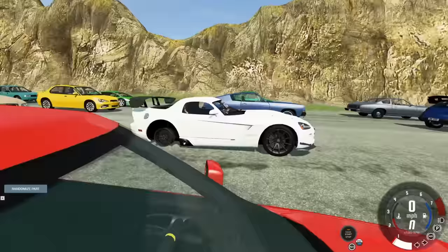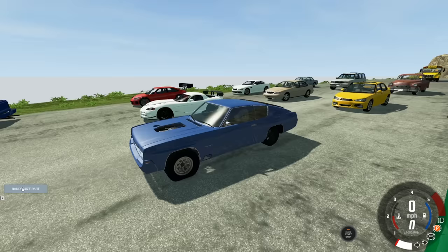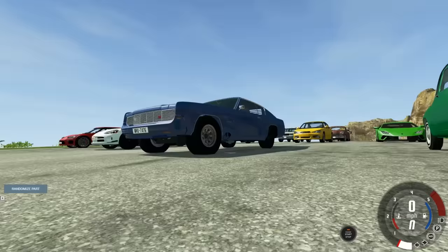Oh no, it doesn't have a back tire. It'll have to run it for the first race — the only way I'm going to switch it is if it doesn't have a fuel tank. All right, here comes the next vehicle, let's go ahead and randomize. Oh, that doesn't look bad. Does it run? Yeah it does. Look at the big front tire compared to the small back tire, that's cool.